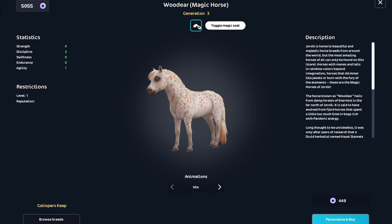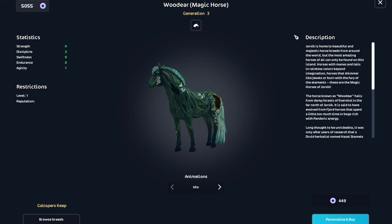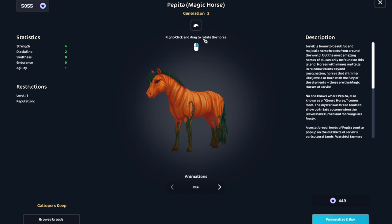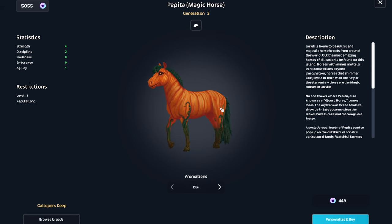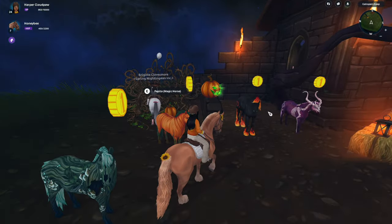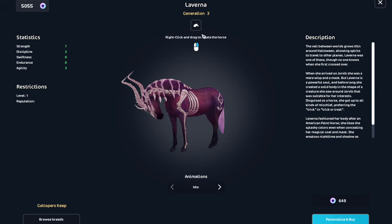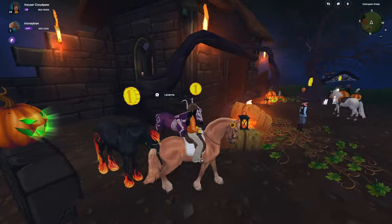Wood Deer — I think this one is one they're retiring. But this is also one that I want and I will be getting her. Should I get this one on my alt account? I might get that one on my alt account. Pepita — this one's so cute. The Pumpkin Horse. I just have so many Fjords, so I might not get either of those to be honest. I'm not getting a Shire. And then Laverna — this is a pretty coat but, again, I don't like the paints.